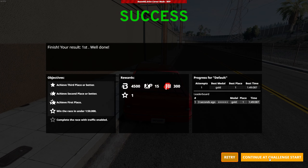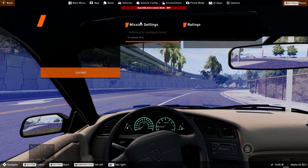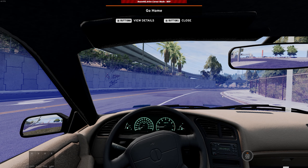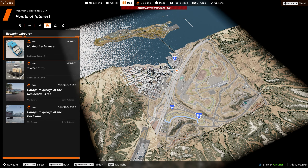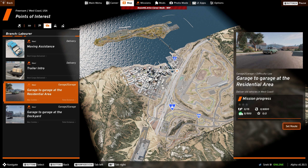Well, that was it — there's no other races in this section, so let's check out the map and see what else is there. I must say I kinda need a break from this. Let's do some deliveries — let's check this out. The pay is 6.5k so should be good enough, and doing car deliveries is a nice break from the stress of the races.